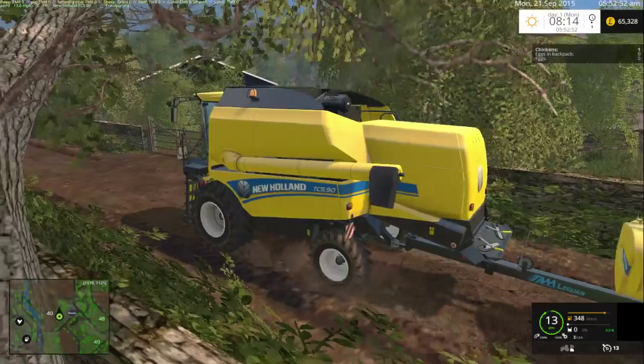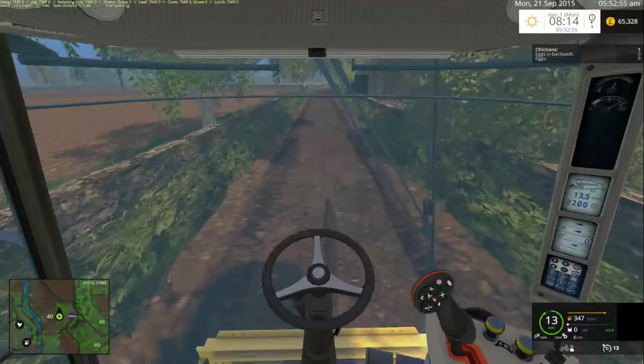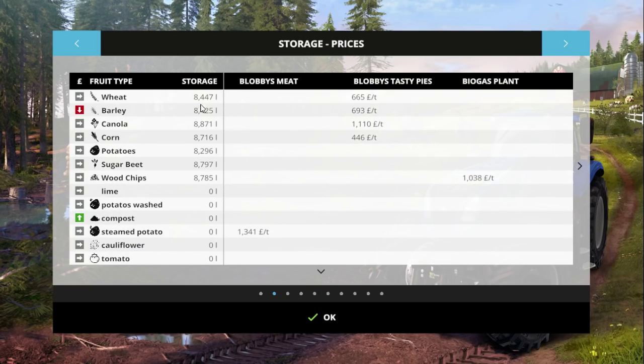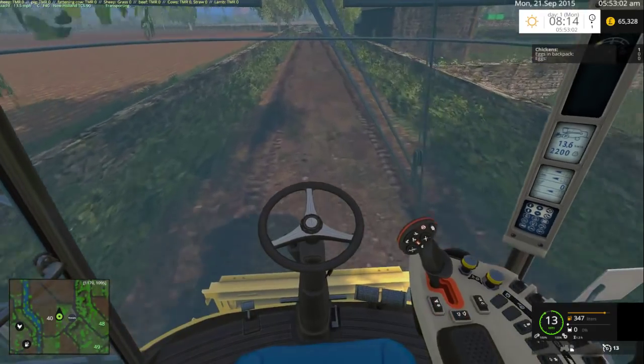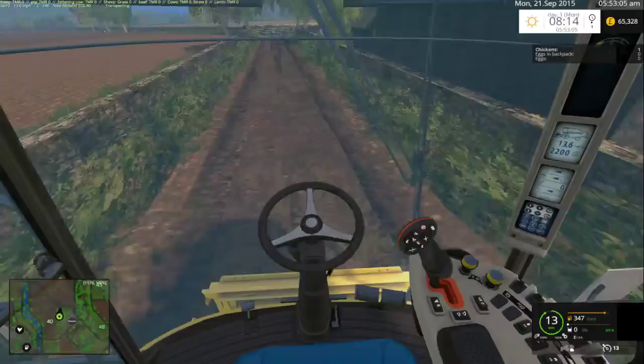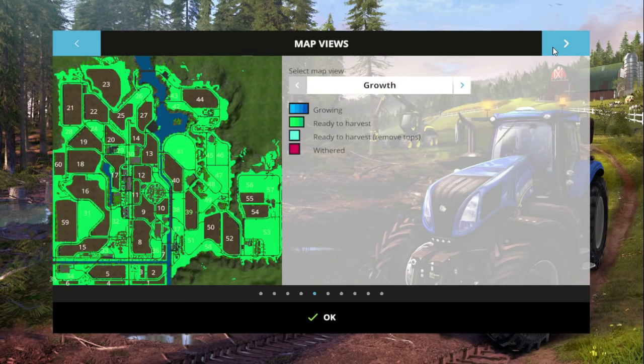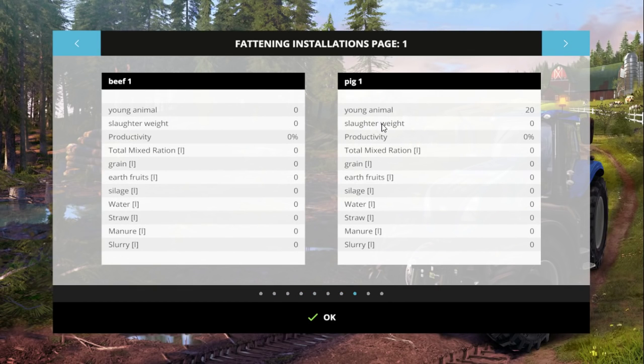The pigs are still doing nothing because we haven't fed them anything. Have we got any grain in storage? I may go get the international just to drop some wheat off. To be fair, they don't really need grain — they can just live on the standard stuff. What do they accept, by the way? Young animals, slaughter weight — we've got zero. They accept total mixed rations, grain, earth fruit, silage, water, grass, straw. So we need to give them straw, water, silage. We may give them some earth fruits and some grain, but without those two I reckon they'll still be okay.